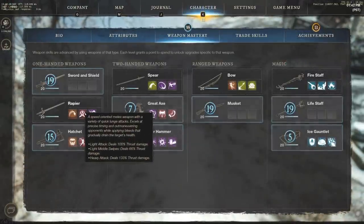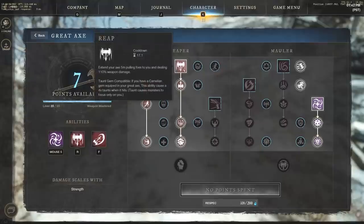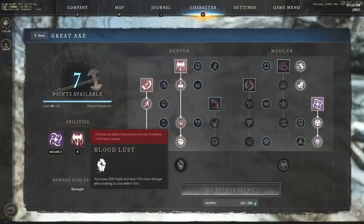In your great axe weapon mastery, the key abilities are reap, which extends your axe five meters pulling foes to you dealing 110 weapon damage; charge, which gives you insane distance to catch up; and gravity well, which leaves enemies completely helpless — one of the strongest abilities in the game. The ultimate passive you want is bloodlust: move 30% faster and deal 15% more damage when looking at a foe within 15 meters.